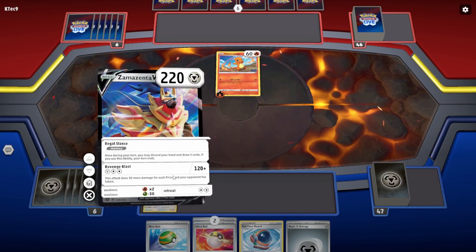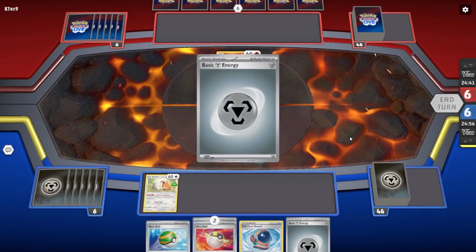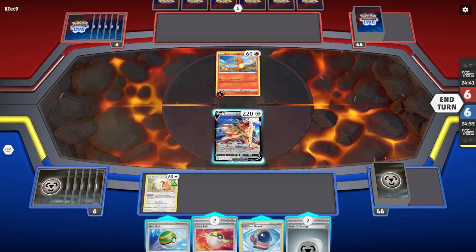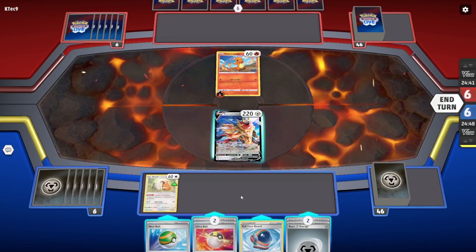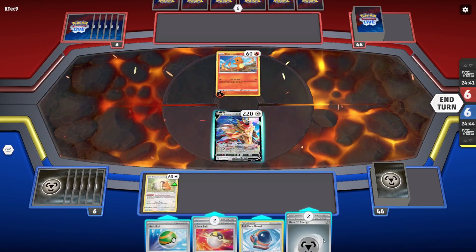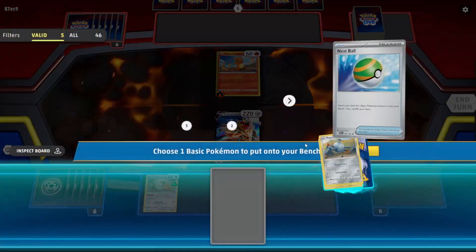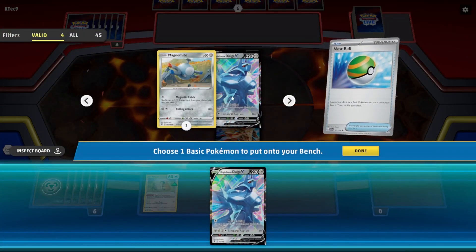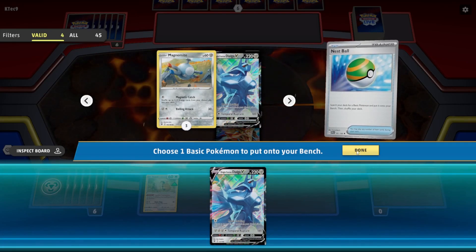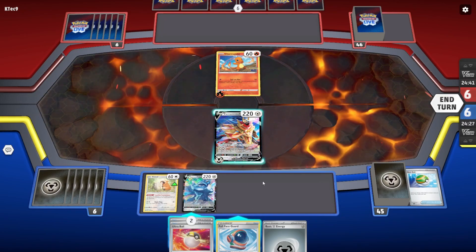Zamazenta's attack does 30 damage for each prize card the opponent has taken — it's a bit like the Charizard dex. It's my turn now, I need to get three energy on there. I could play Nest Ball to get Dialga up, and we've got Ultra Ball to get Bidoof. I'm going to play Nest Ball and grab the Dialga. Dialga has Magma Knot and the average — pretty much the only basic cards in here. We've got Dialga onto the bench.